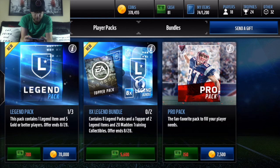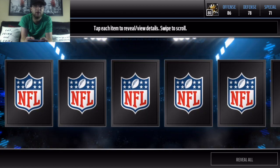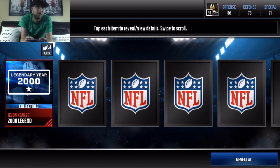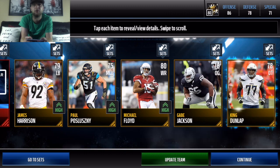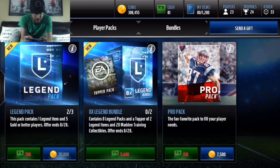For 70,000, these packs you're definitely going to need to pull an elite to make your coins back. Except we do get another legendary year. So we're getting the best collectibles you can get in terms of legendary year collectibles — those will go for the most, but still most collectibles do not go for that much in these ones.